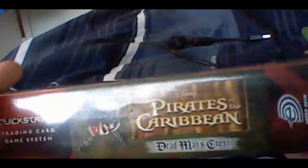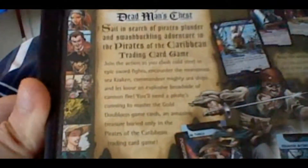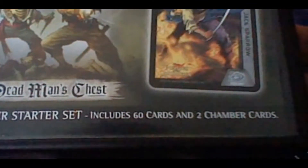You can see it's quite massive. Trying not to get the glare in. And here is some text in the back. Cool artwork — Jack Sparrow. And this is a 2-player starter set. It includes 60 cards and 2 chamber cards.